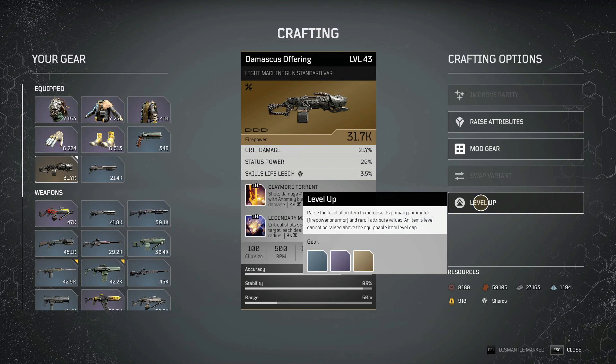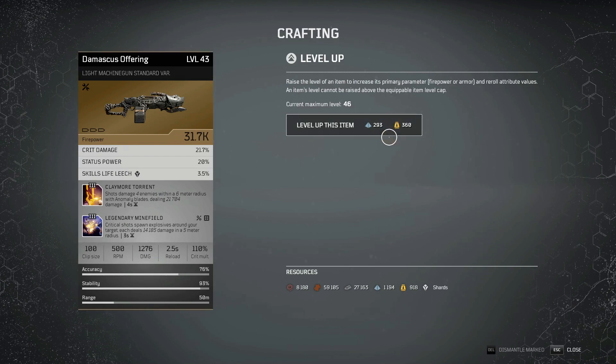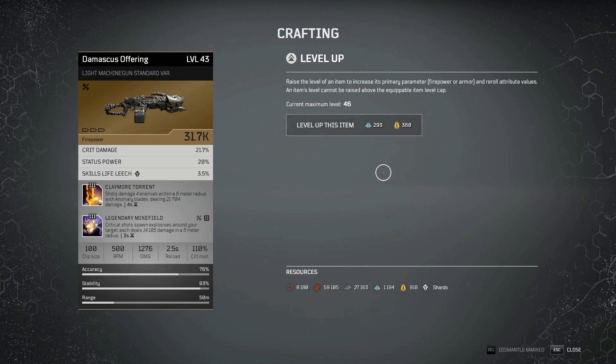When you go from level 43 to 44 on this gun, you're looking at a 5k jump on firepower alone. That's not even counting what happens to your mods — Claymore goes from 21.7 to 26.9, and Legendary Minefield goes from 14.2 to 17.6. Those are huge jumps in numbers. You're seeing huge increases in your ability to do damage, so that's what you really want to focus on for a rounds-based build.